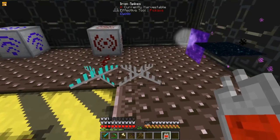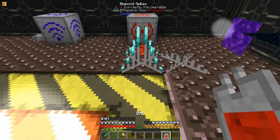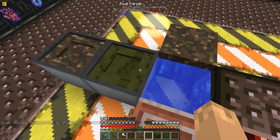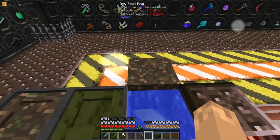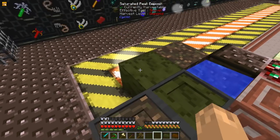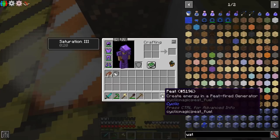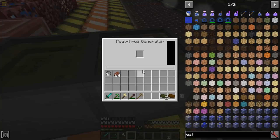The Iron Spikes, when given a Redstone signal, will do damage. The Diamond Spikes, when given a Redstone signal, will do damage and will drop player-only drops along with experience. The Peat Farmer, when given power, will harvest Peat around it. The Saturated Peat Deposit, when broken, will give you Peat, which can be turned into Enriched Peat to create more energy in a Peat Fire Generator.